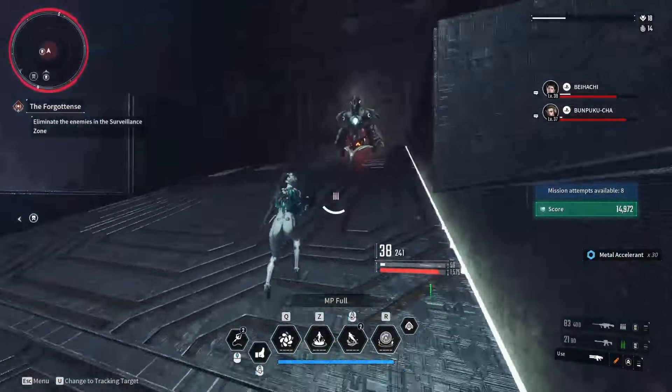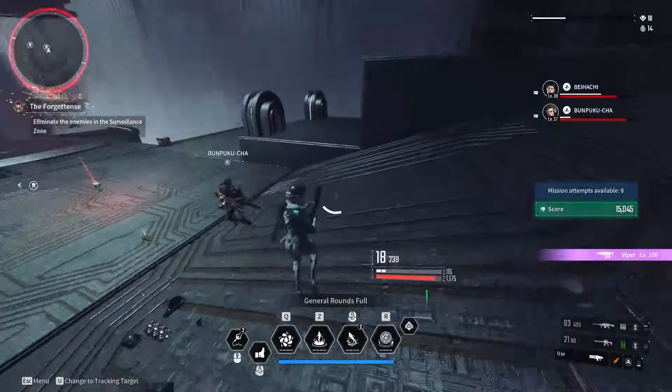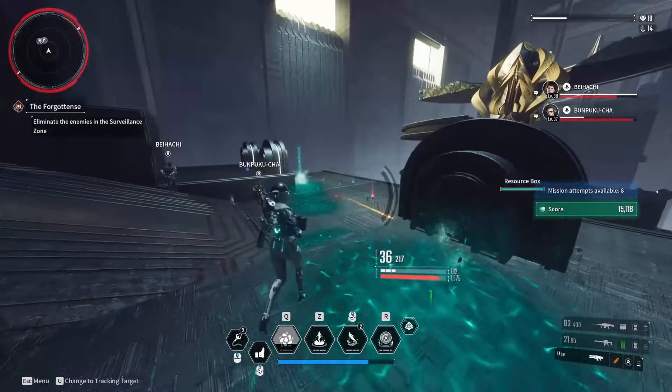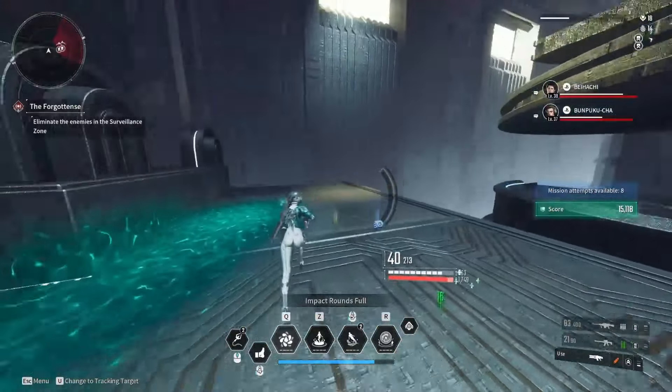This weapon is the easiest to pick up and build into quickly. Critical rate is also 1%, so no need to build into that. Mods to consider for the Dogma 21 are faster charge, weak point damage, and if you have spare slots after damage mods, increase the magazine size.